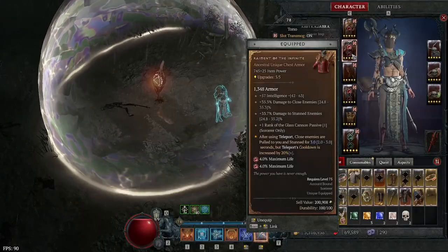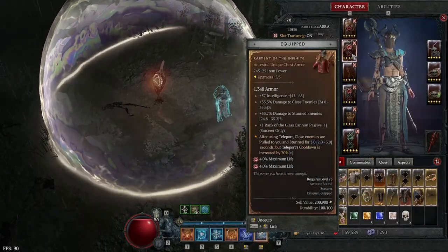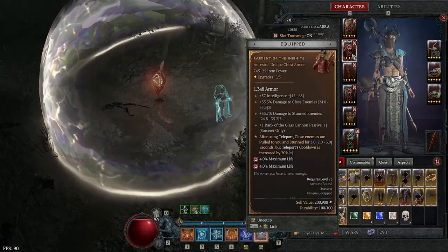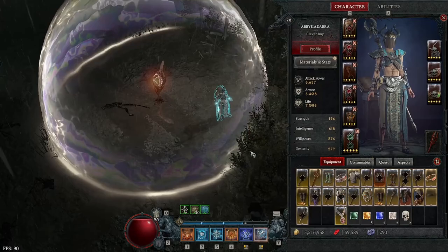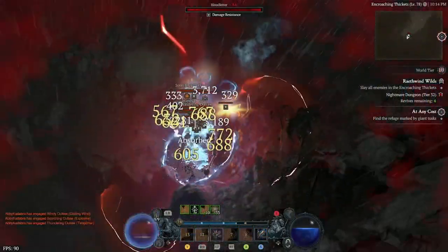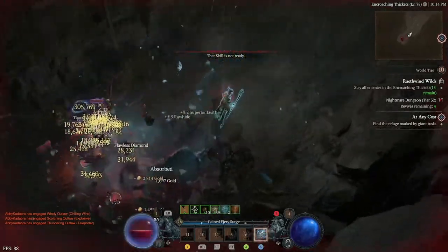We finally got the unique sorcerer chess piece, Rayment of the Infinite. And you guys are right, this chess piece is amazing. I put teleport back on my bar, as you can see there. We're also using Inferno.